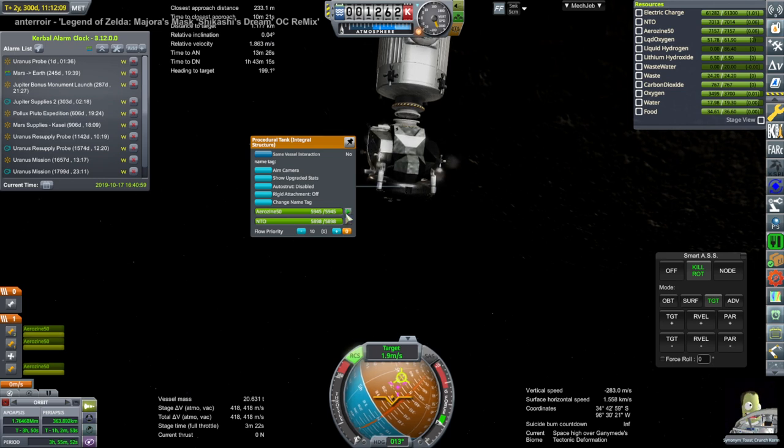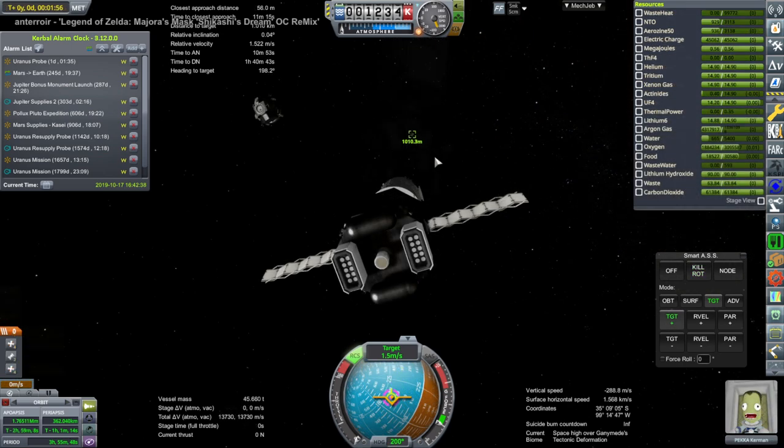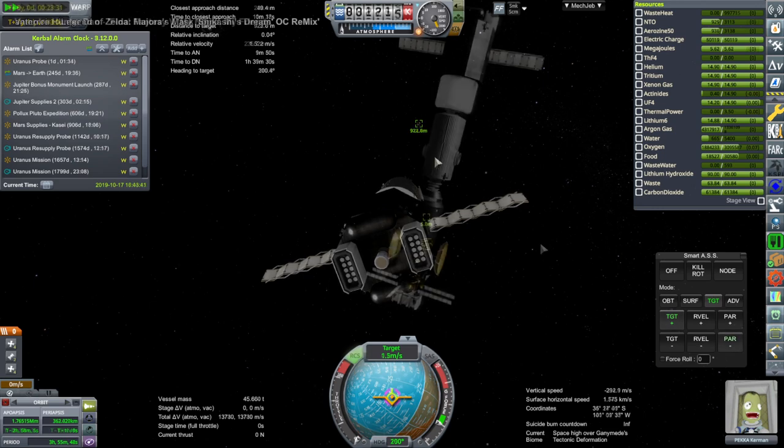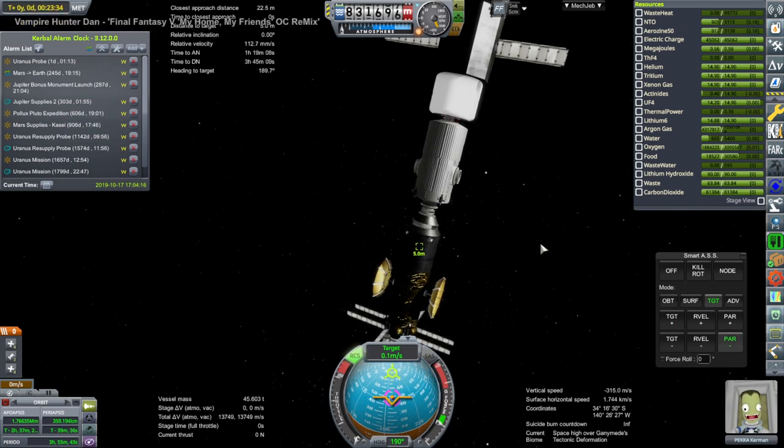We used the spare fuel in the main ship and still had all the fuel we needed in the lander locked up. I unlocked it and deployed the lander with Synonym Toast Crunch, and the supply vessel docked on the port where Synonym Toast Crunch had been in order to transfer the supplies.